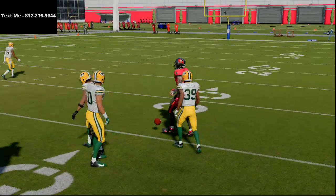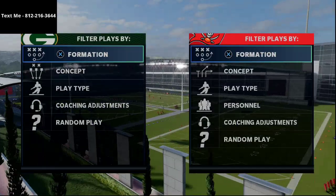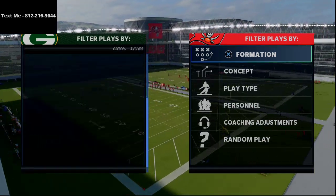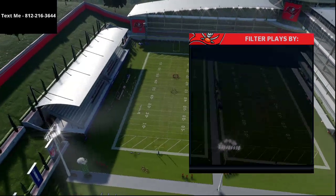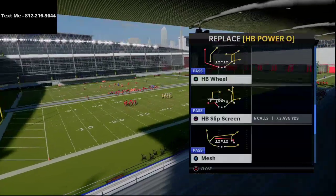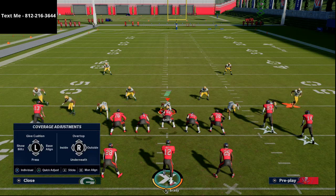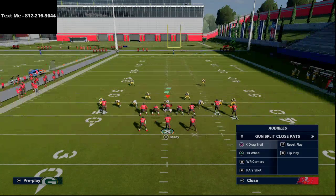What they're going to do about this is put their safeties in purple zones and basically try to user the slant route — dropping zones to 25 or even 30 yards. This is where plays from our e-book come in: X-Drag, Trail, and a halfback wheel. Because if they start doing stuff like that, they're going to leave themselves very vulnerable to the middle of the field. It's a timing game — if you call the right play at the right time.